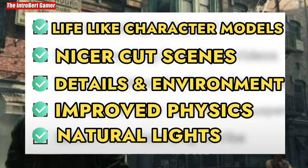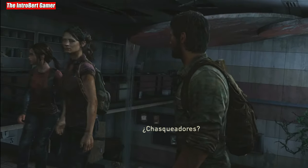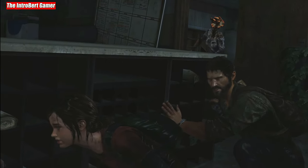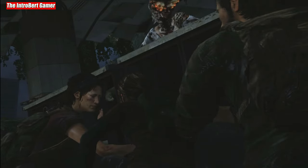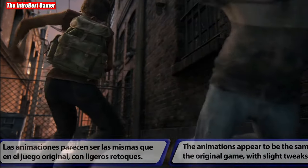Number 5: More natural light. Next to the character models and the environments, the lighting has undoubtedly made the biggest step forward. The light in the two older The Last of Us versions looked very good for the time but can't keep up with the remake. This survival action adventure relies heavily on natural light most of the time, and Naughty Dog had to do a lot of tricks to light up the surroundings in the original.